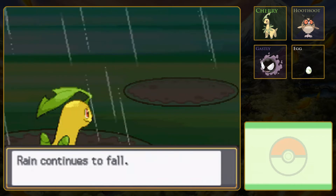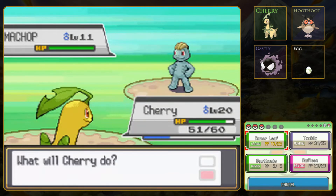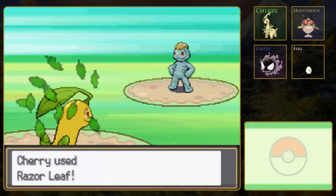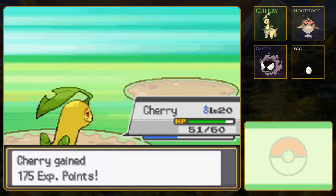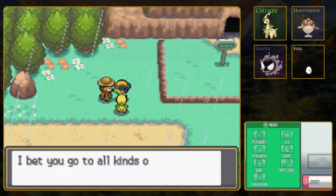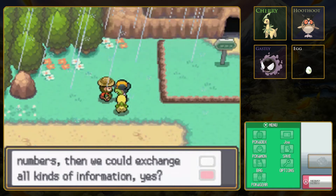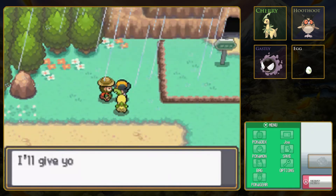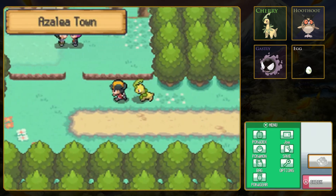A little more experience. So normally you create rain by using the move Rain Dance, which creates the rain weather condition for five turns, or eight turns if you hold a special item called the Damp Rock. There are a few Pokemon who have an ability which makes rain. And of course you can also find rainy status conditions out in the main world, but unlike rain from a move, the rain from the natural weather sticks around.